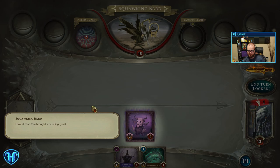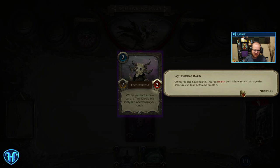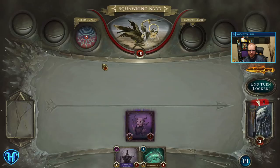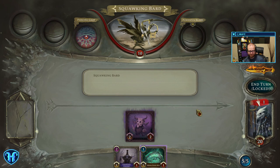Oh, you look positively flimsy. Let me give you some tips so you don't embarrass yourself. Look at that — you brought a cute little guy with you. Why don't you right-click to check him out? It looks like he's a creature. See how he has a yellow attack gem? That's how much damage he deals when he attacks. They have health — the red gem is how much damage they can take before he snuffs it. The blue gem up here is his mana cost. All cards cost mana to play. You can see your mana pool here — it holds your delicious mana.